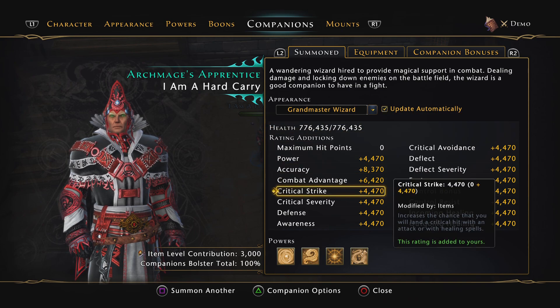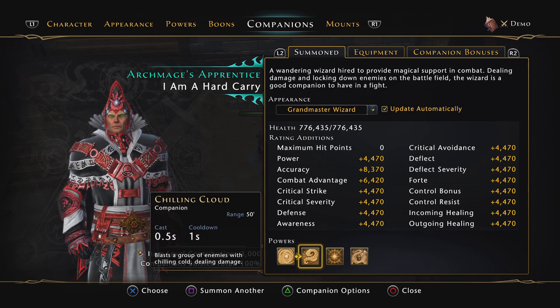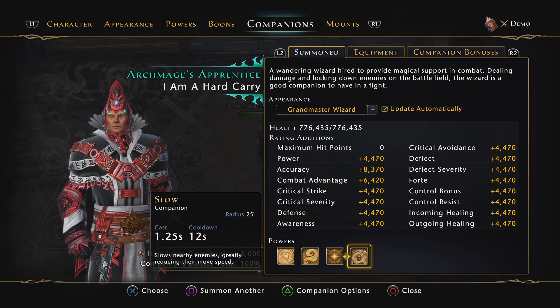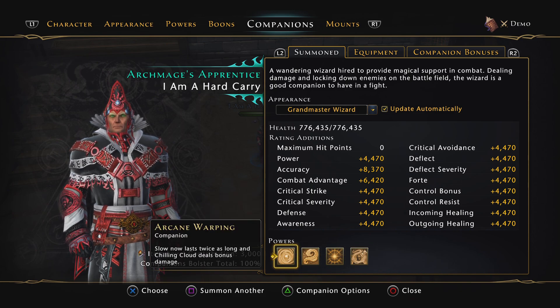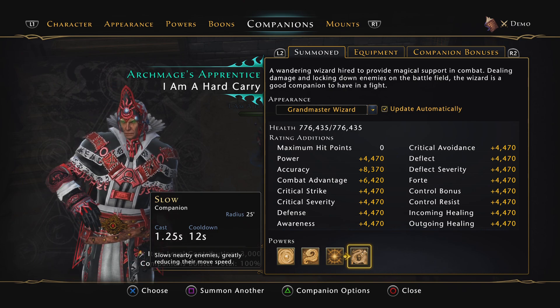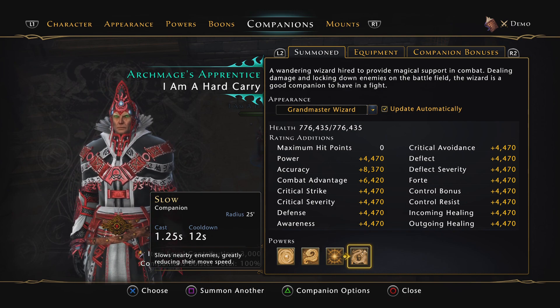Looking at his powers: every slow now lasts twice as long. He blasts a group of enemies with a chilling blast dealing AoE damage every second. His big attack is a slow that he does every 12 seconds, which slows enemy speed. The doubled slow duration is probably useless against bosses since most are immune to control effects, but I can't say with 100% certainty until we test it.